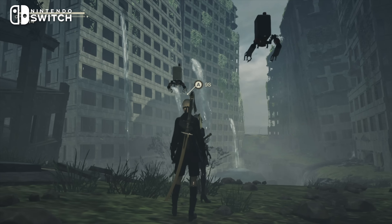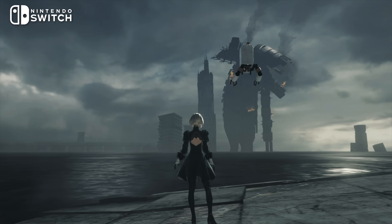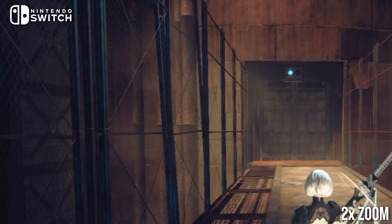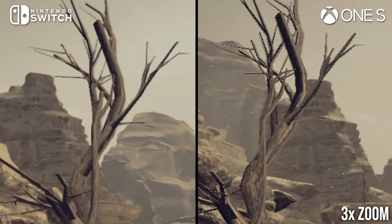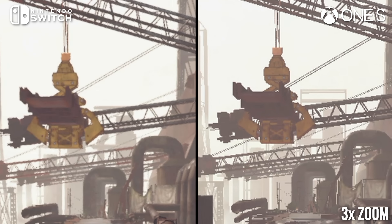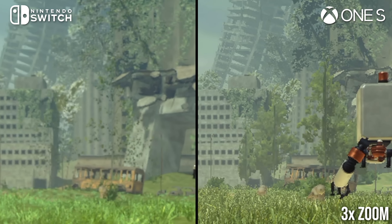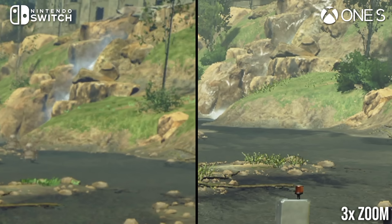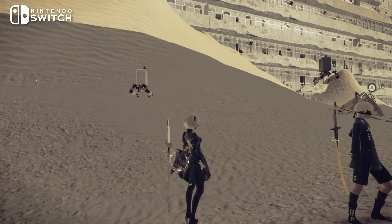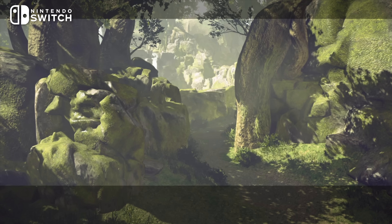There is one major settings advantage that the Switch release does have, however. The Switch version of Nier Automata comes packaged with anti-aliasing. The coverage doesn't particularly impress and gives the impression of a simple post-process technique, but it does exceed the last-gen versions on base consoles, which inexplicably lacked anti-aliasing. In areas with a lot of distant detail or fine foliage, the Switch often exhibits better image stability than Xbox One. In docked mode, the Switch aims for a 1080p resolution, which is actually higher than the last-gen base consoles, and most screenshots with countable detail do confirm 1080p edges.